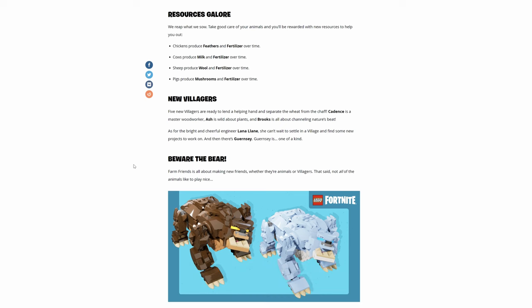New villagers: five new villagers are ready to lend a helping hand and separate the wheat from the chaff. Cadence is a master woodworker. Ash is wild about plants. Brooks is all about channeling nature's beat. And the bright and cheerful engineer Lana Lane can't wait to settle in and find some new projects to work on.